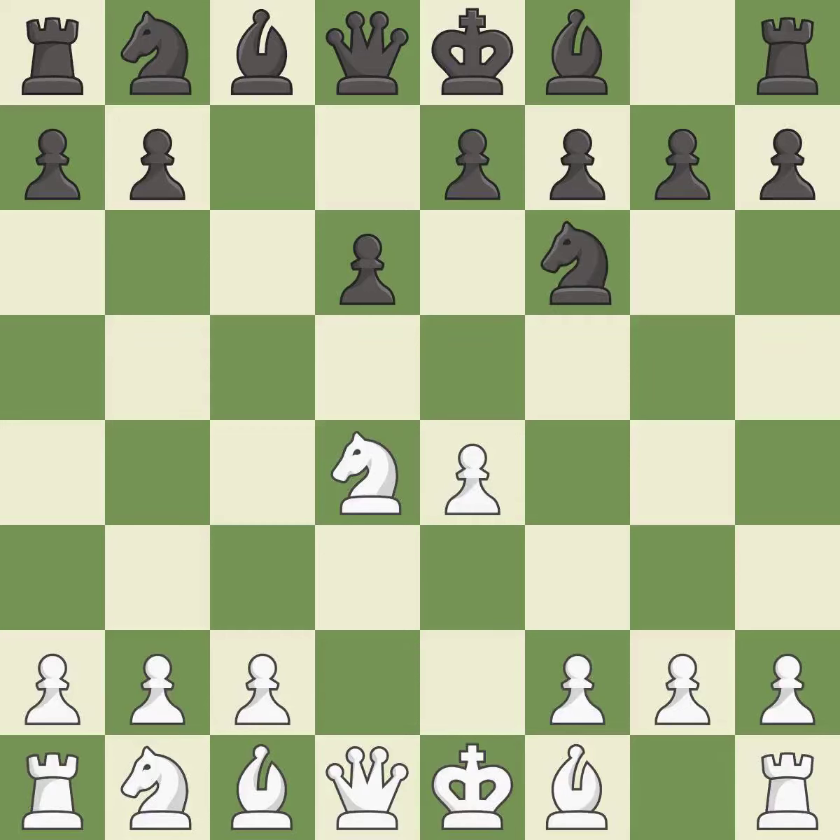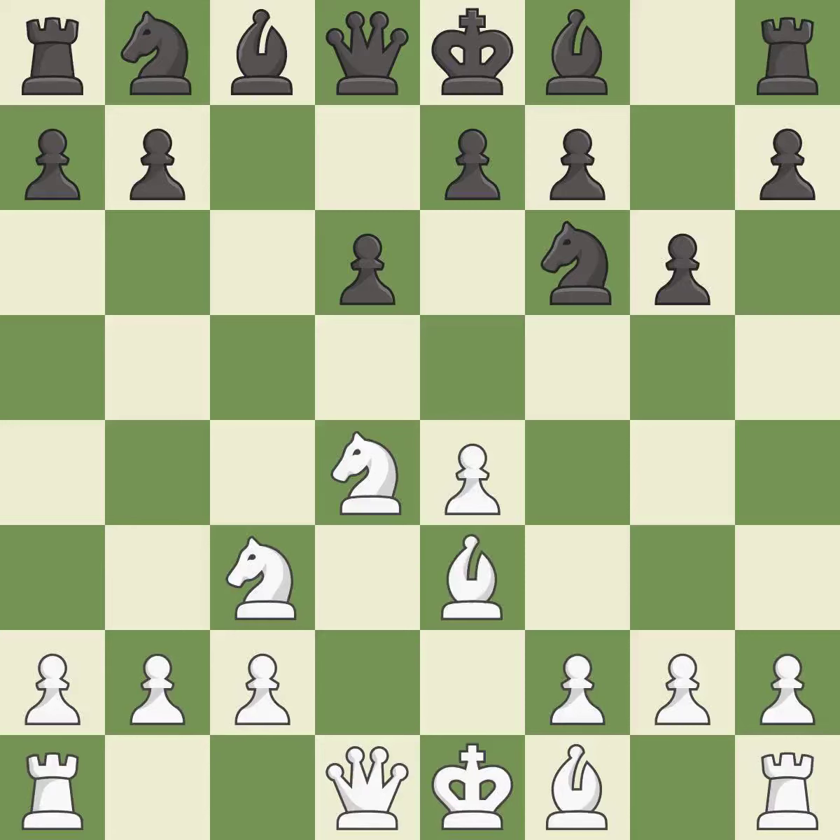Nxd4 recaptures the pawn and activates the knight in return for having one central pawn versus black's two central pawns. Nf6 develops the knight toward the centre and attacks the undefended e4 pawn. Nc3 defends the e4 pawn and starts to develop on the queen's side. g6 prepares to fianchetto the dark-squared bishop on g7, where it will sit on the long diagonal.